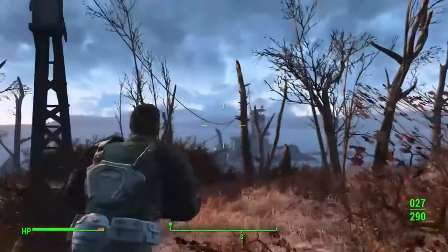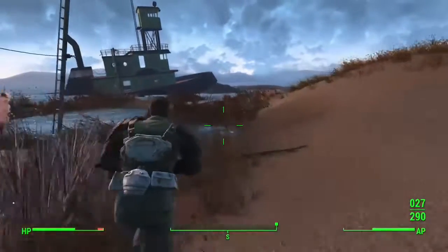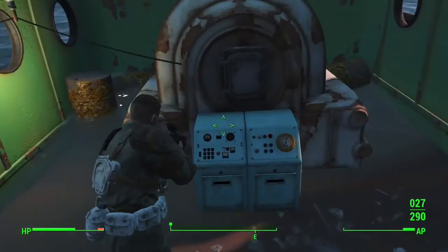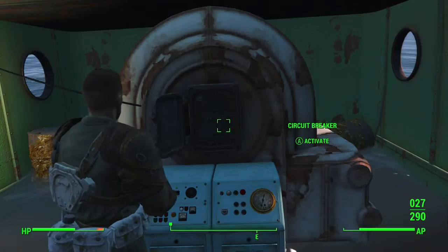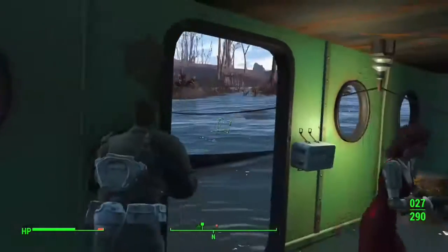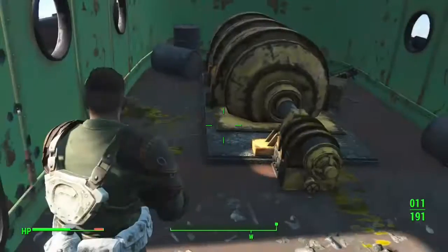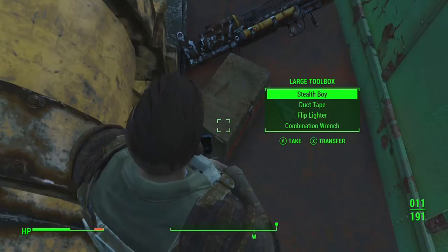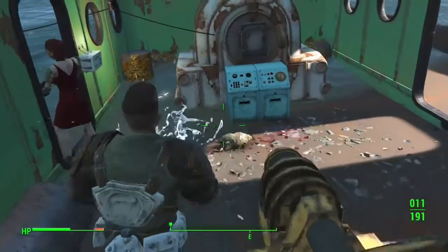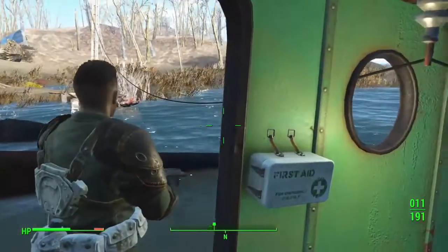You're going to get a Mirelurk Queen. They want you to follow the wires to the boat. As soon as you turn on that engine, you're going to have to deal with one of the giant monsters in the game. You find the circuit breaker, flip it open, turn it on, and that will activate her — plus a few other enemies as well. There's also a Fat Man in here, and I happen to have a Stealth Boy, which gives you a good one shot to use on the Queen. You can stay in here and be relatively safe, shooting her from the doorway on the left and right.